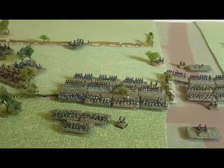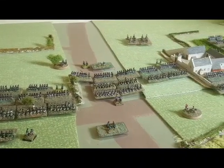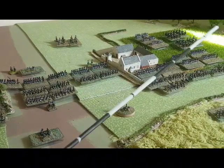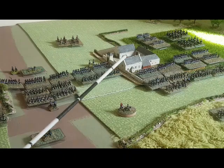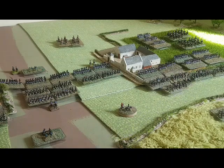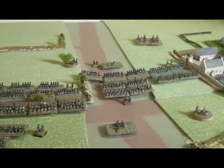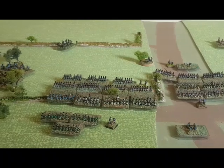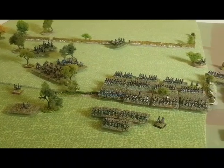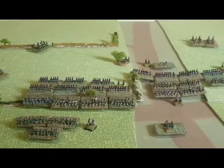At the end of turn ten, pretty much nothing has changed. The Prussians have made some small movements, shifting final reserves and moving two reserve battalions from the farmhouse area to the bank to give support. It's still complete stalemate, almost toe-to-toe one-for-one along the whole line. With only two more turns to go — twelve turns representing a full day's fighting — it's going to be an interesting finish.